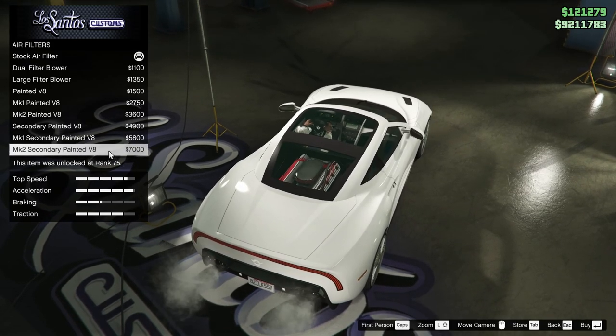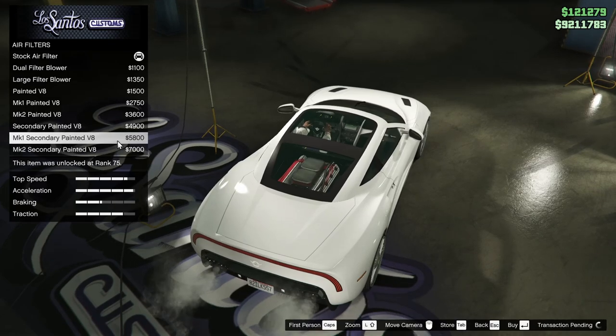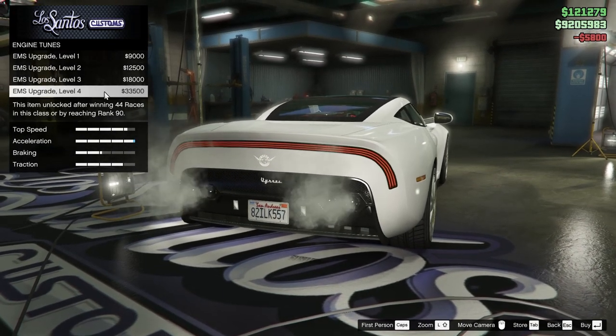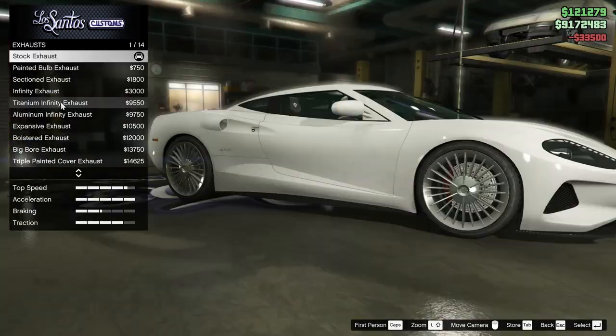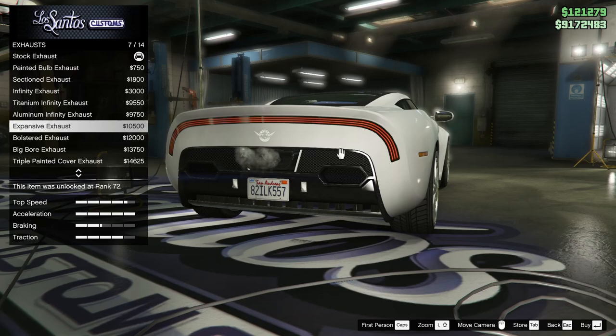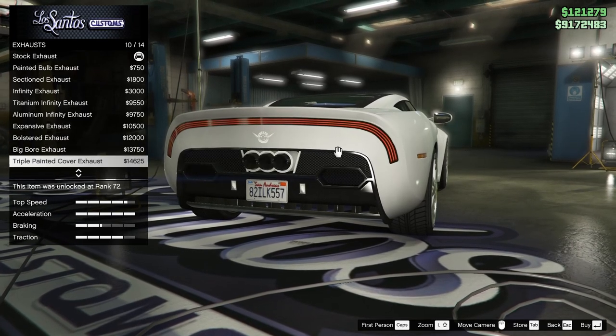Let's go for the Mark 1 secondary painted — I like the look of that, I think it's pretty cool. For the engine upgrade, let's go all the way up obviously. For the exhaust, this car has a lot of options and it's got some ridiculous ones.